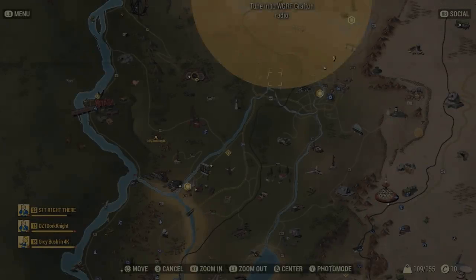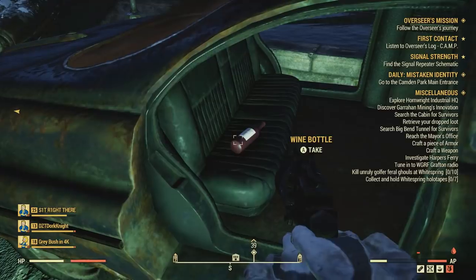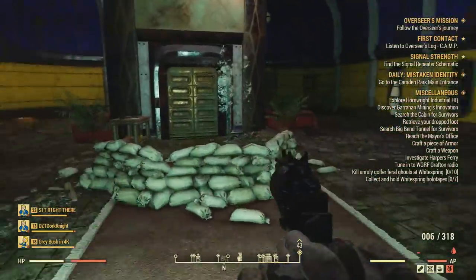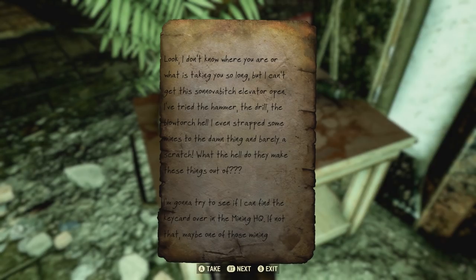To start this secret quest, you're going to want to head over here on the map. It should be this estate building. And once you end up getting here, you just want to simply go on inside and pick up this note here right by the elevator on this desk. You'll find out that this elevator is broken, and so on and so forth. But this is how you end up starting the excavation power armor quest.